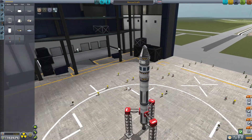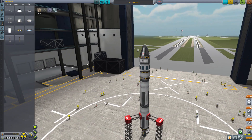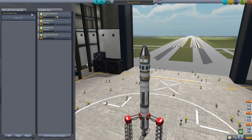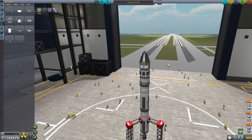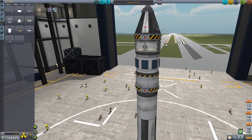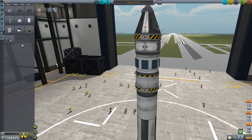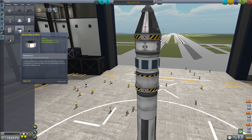So this is a Rescue Kerbal contract — you might notice I have a one-man pod. How am I going to rescue a Kerbal with a one-man pod? Simple: I'm going to pull him out. There's no Kerbal in the pod. If we look down to this little widget here, I have one of the service bay modules — you can get those in your utility as long as they're researched.